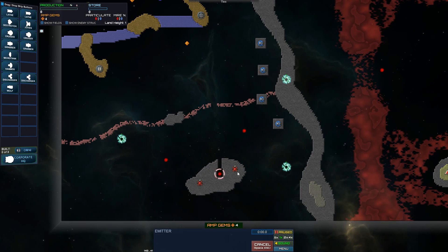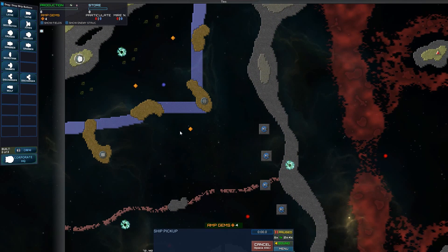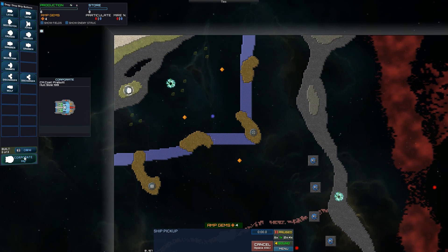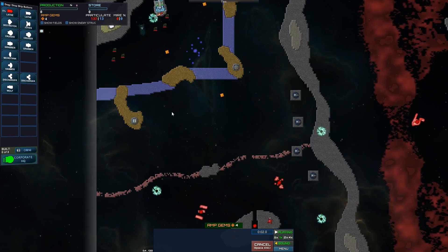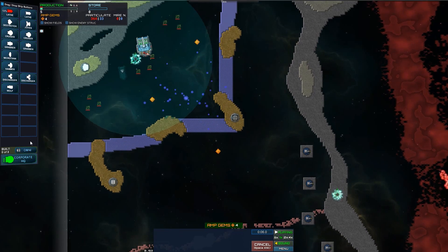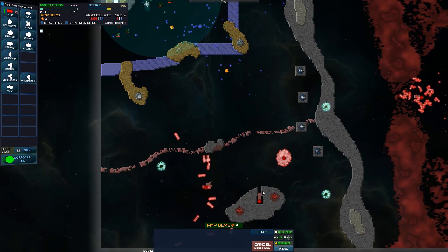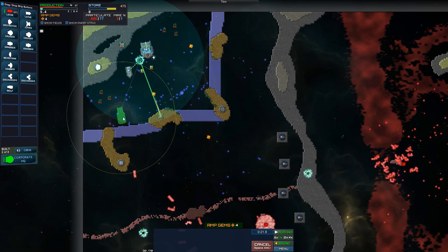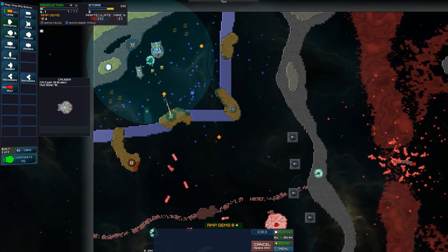We've got stunners, a lot of mire in particular there, another ship pickup. Got the wolf — that's going to be useful. Build a lathe. Omni where I can, but not that much energy. I'm going to really need to push forward on this one. I definitely need the micro-tank.